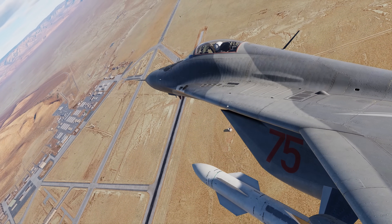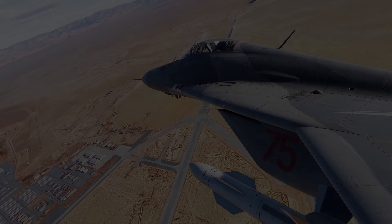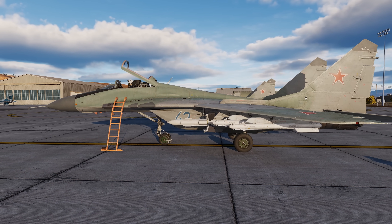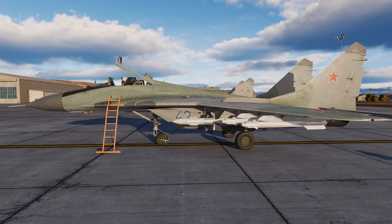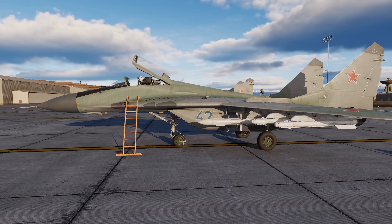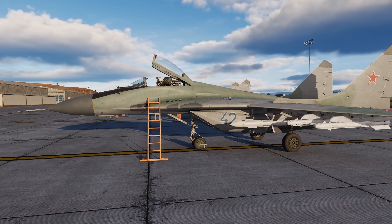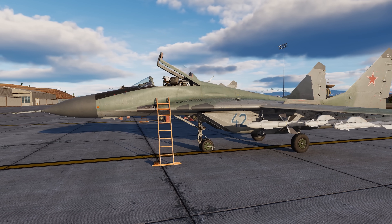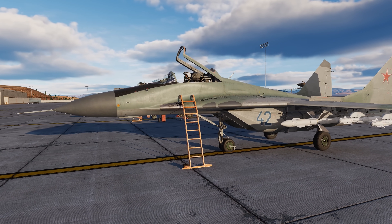Let's now jump into the mission editor and discuss some programming options. The real SPO-15 LM for this version of the Fulcrum is modular and its library can be changed using a cartridge by the ground crew. Of the six threat types, four can be edited, but not the Pi or X types. In practice, changing the threat library was rare, so it is not freely available to the pilot.